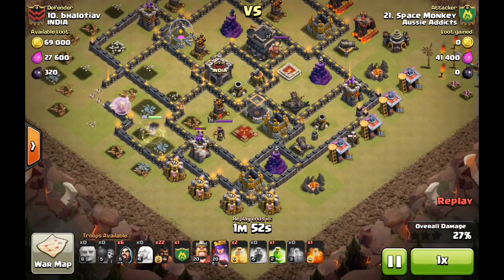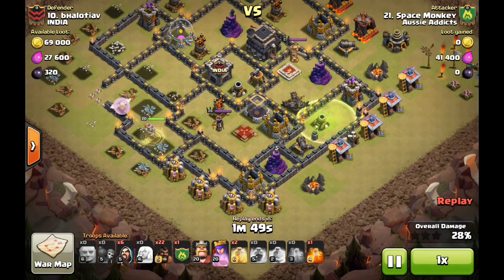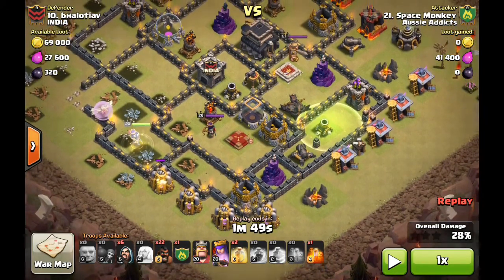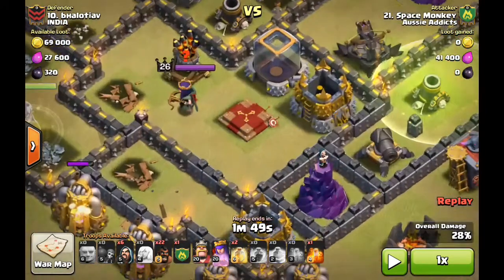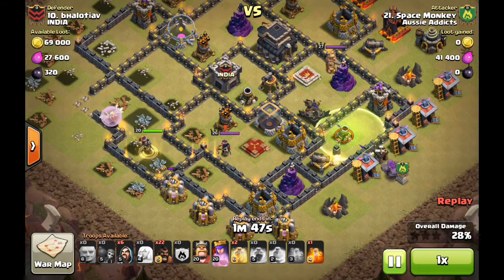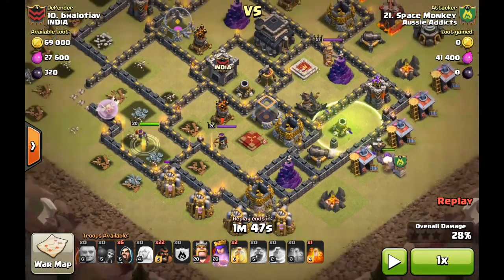Very quickly he's going to be hitting the enemy queen, and this is quite a tough part of the raid to coordinate — getting your jump, your kill squad going with your king and golems, while dealing with an enemy queen. He's got his queen's ability in the bag, but if he used his poison around now — since it lasts up to 30 seconds — that queen's damage is going to be slowed horrifically, by about 50% damage slowed down.